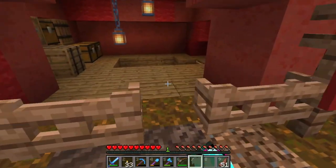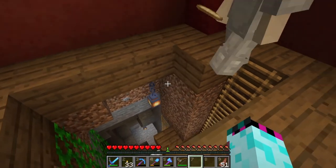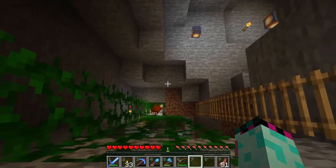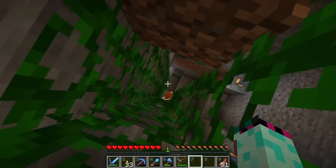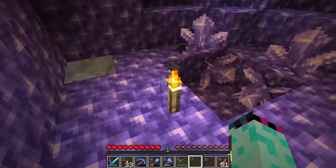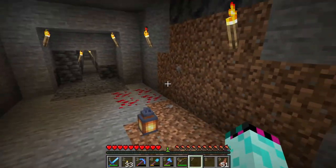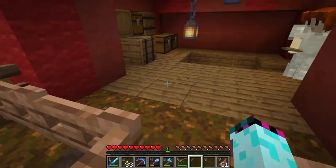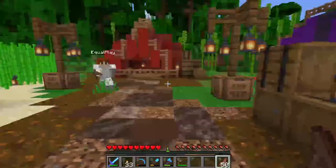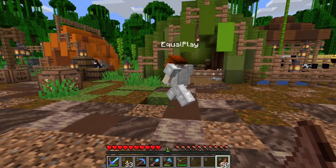This is the mineshaft tent. I utilised a hole in the ground that already existed — adding to the story of finding this place. You just climb the ladder down until you get to the level you need. All of the area is lit up: some of it is hidden lighting under moss carpets, and the rest is lampposts.